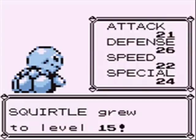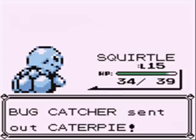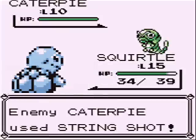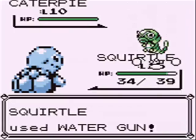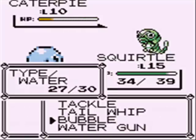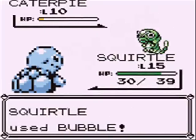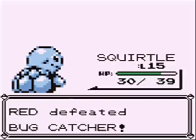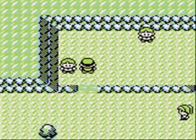Squirtle hit level 15 and learned Water Gun! Water Gun is like Bubble — it's a water type special attack — but it hits a lot harder. It's gonna speed these battles up a lot quicker. It almost took out the Caterpie in one shot. I switch over to Bubble to do the finishing blow though, because I still love Bubble. Water Gun is a very strong move for this point in the game — there isn't really anything that's strong against it yet, so it's a good option.